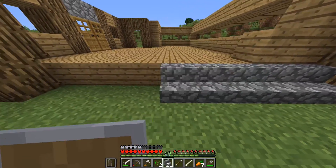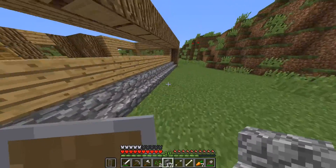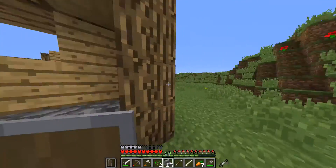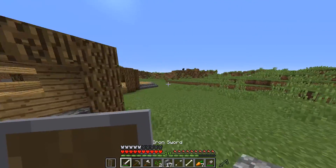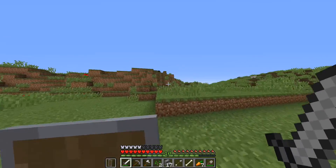Let's quickly place down these stairs — kind of fix that there, keep that like that. Yeah, that looks better. We can totally fix this. This looks pretty good in front of the other one, and it's also a lot bigger.